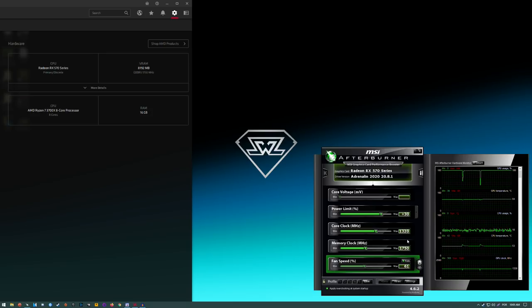I overclocked it to 1320 megahertz on the core clock, not a big deal. It's up from 1244 megahertz because it's a stock version of the card. I am running it with a Ryzen 7 3700X and 16 gigs of RAM. You don't need the Ryzen 7 of course — with an RX 570 you'll get the same FPS with something like a Ryzen 3 1200 overclocked or a Ryzen 3 3100. The game only utilizes four cores and four threads so you should be fine with a four-core CPU that's fast enough.